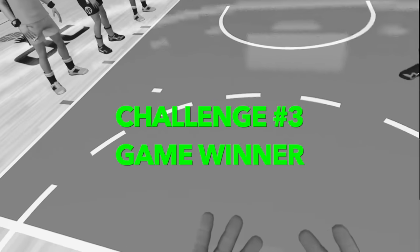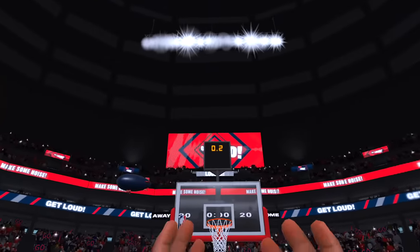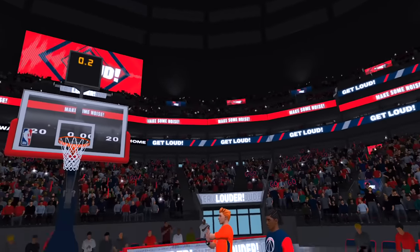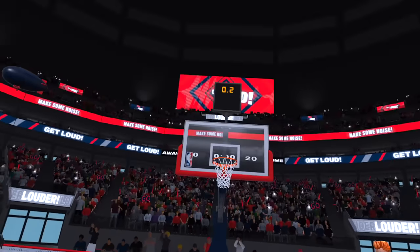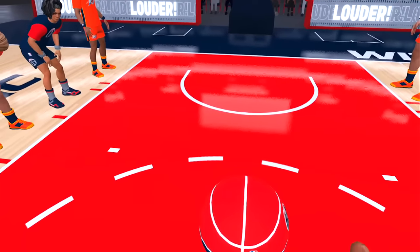I got a good warm-up with the last challenge so this one was so much easier. Now it's time for the six-foot challenge. Once we complete this, we'll go to seven feet tall. This one is easy — all we have to do is hit a game-winning free throw. After all of the shooting I've been doing, this should be a breeze. Let's go.